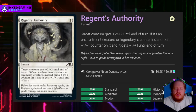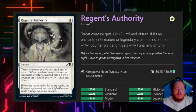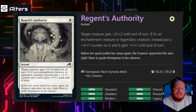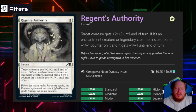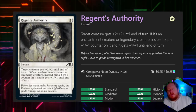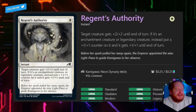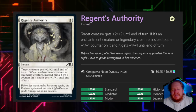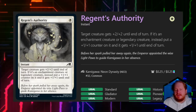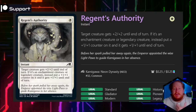Regent's Authority for one white gives a target creature plus two, plus two. If it's an enchantment or a legendary creature, instead it gets plus one, plus one and a permanent 1/1 counter. White and white-green have a long history of legendary commanders in Oathbreaker, so this is not terrible — actually a pretty good card. I do feel like it gets too expensive too fast to justify, but it can be really good early game if you're trying to close out quickly.